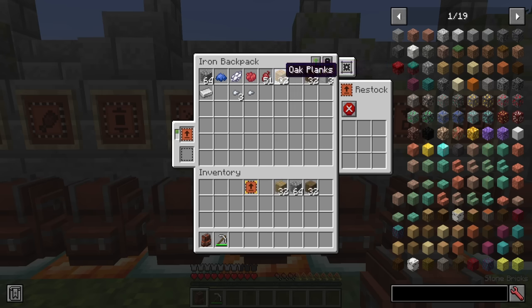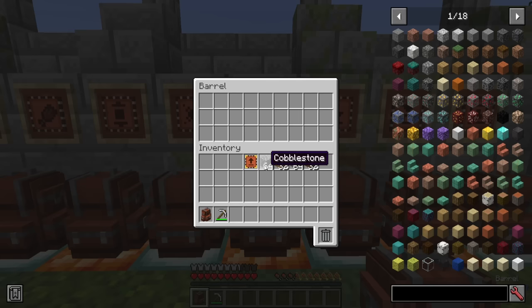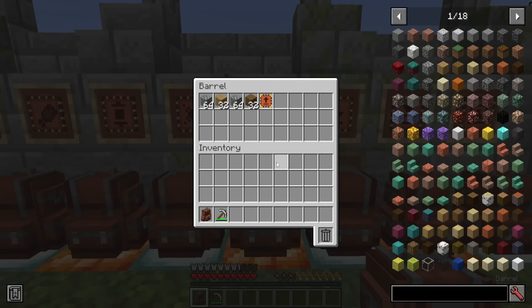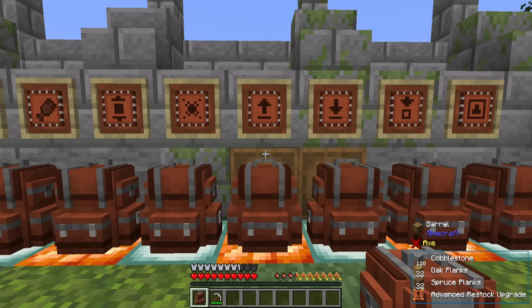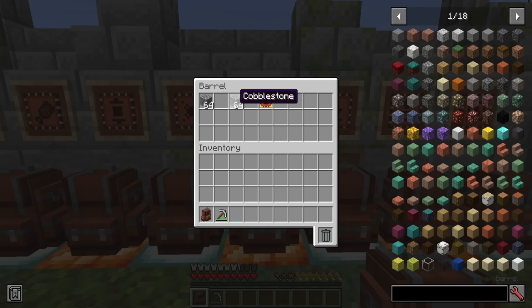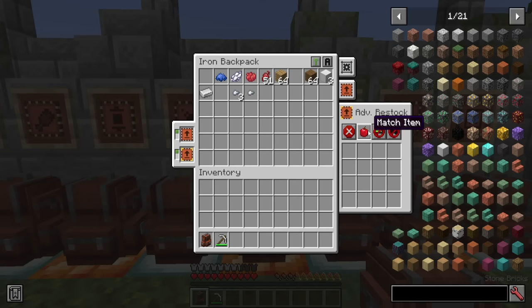I've split the oak and spruce planks into half stacks and took the entire stack of cobblestone. With no cobblestone left in the backpack, switching it to match backpack contents and adding the advanced restock upgrade — when I sneak right-click, it will only restock certain items, leaving the cobblestone and the advanced restock upgrade. Why? Because they didn't match what I already had in my backpack. The advanced version offers the same things it usually does with the same recipe.